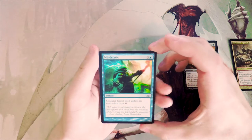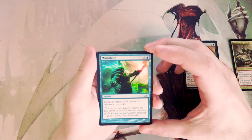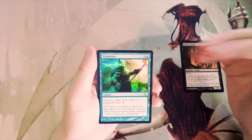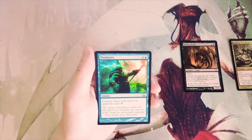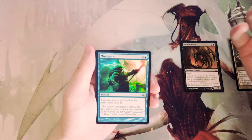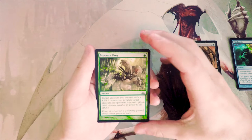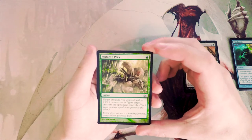Mine Static — three and a blue for an instant: counter target spell unless its controller pays six. I tend not to like counterspells in limited, particularly because it's really a one-for-one trade on board, and that's not ideal. So I don't like that one.